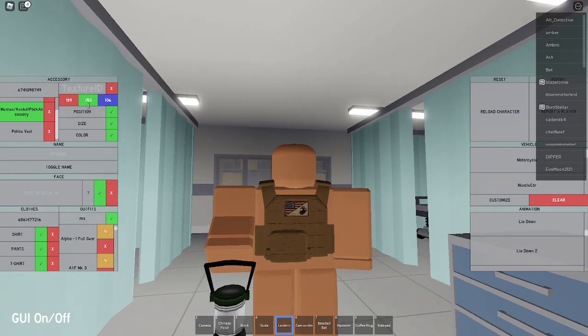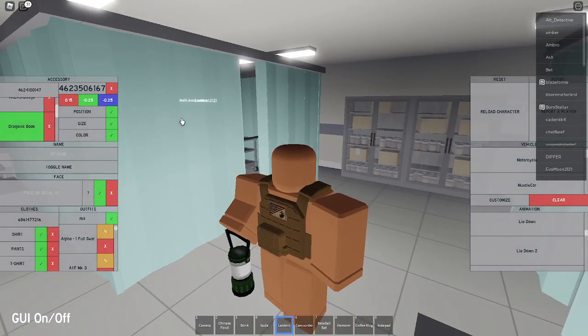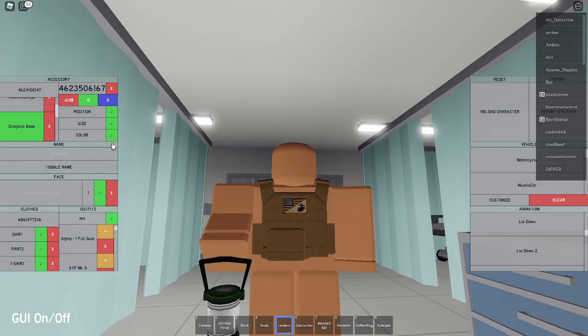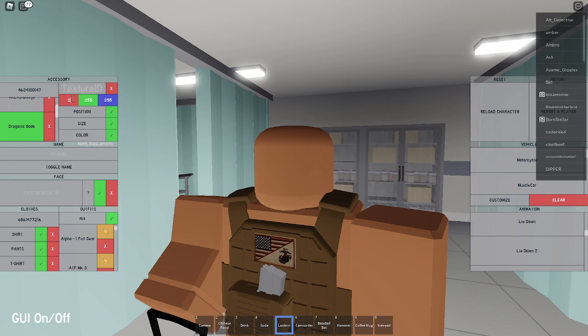Now for the mags, you're going to put in the code 4624100147, which is going to give you the dragonic book. You're going to set the size to 0.15, negative 0.25, and negative 0.25 — it's going to make it much smaller. Then set the position to negative 0.05 to move it to the side. Set green to negative 0.20 and blue to 0.93. Remove the texture and set the color to 200, 200, and 200.